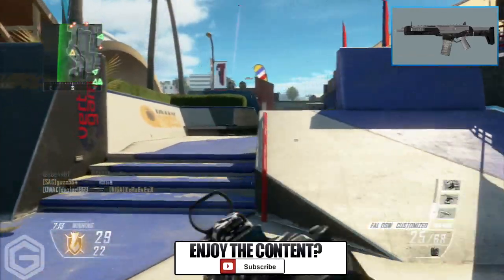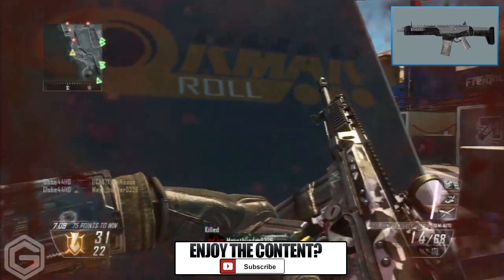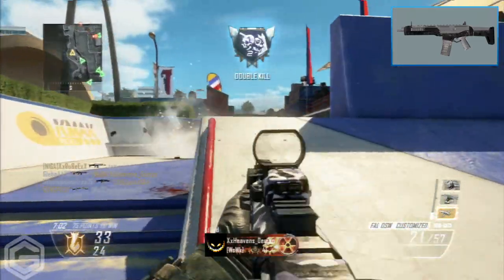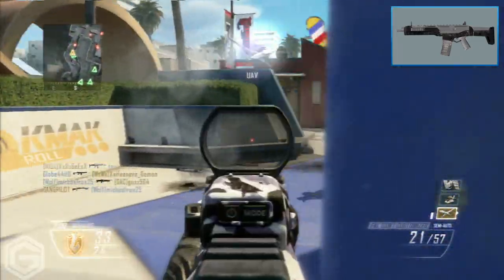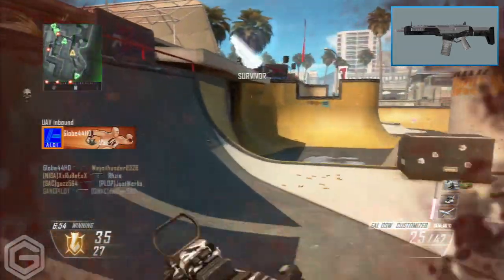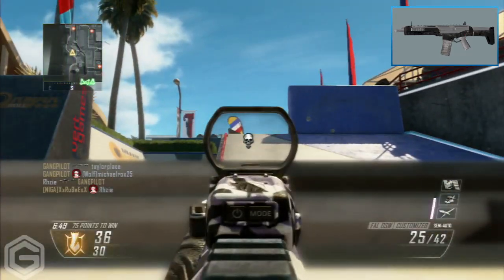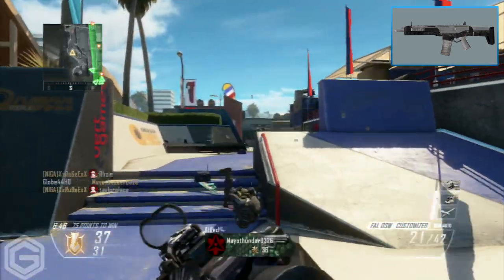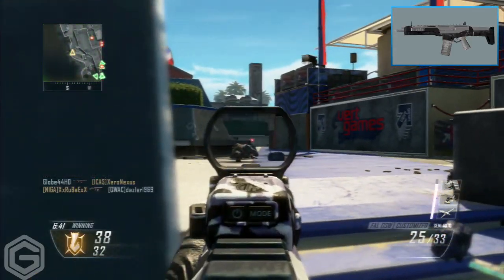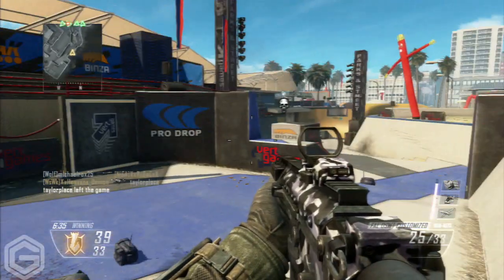Moving to number 4, we have the ACR from Modern Warfare 2. If you've never played MW2, the ACR is basically like the Remington or the AN-94, except it shoots faster and has essentially zero recoil. It was the go-to assault rifle for getting nukes and high kill streaks in Modern Warfare 2. It's an incredibly versatile assault rifle that just gets the job done quickly and easily, letting you rack up those high streaks.